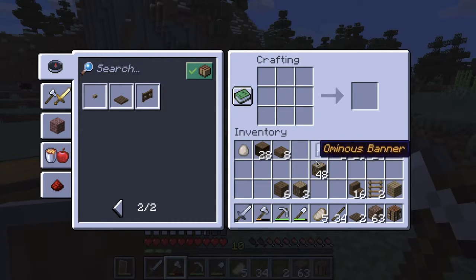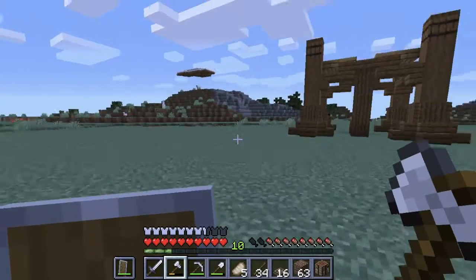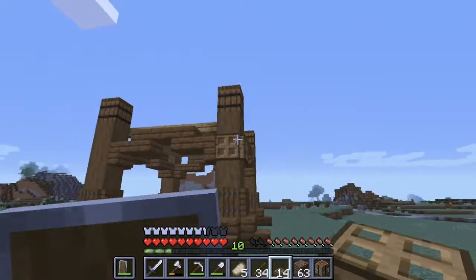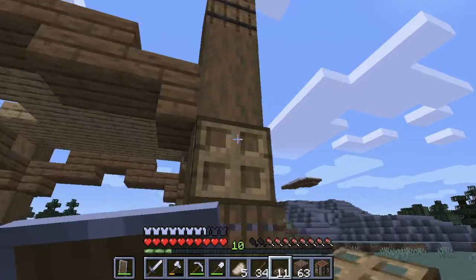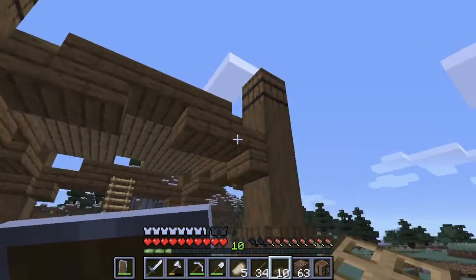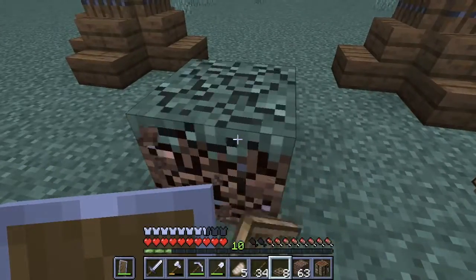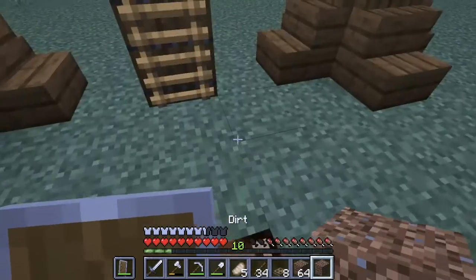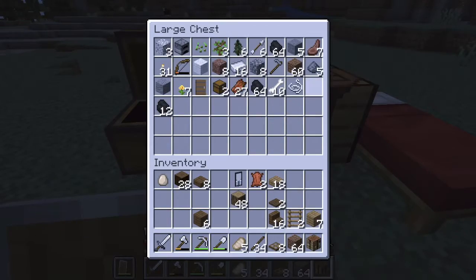Oh, we just need two more. There we are. We put them up there. Yeah, I'm thinking there, because now it looks like it has support. We don't really need this block now. We'll put a crafting table just in there just to mark it. I always love the look of the crafting tables from the top — they always look so nice.